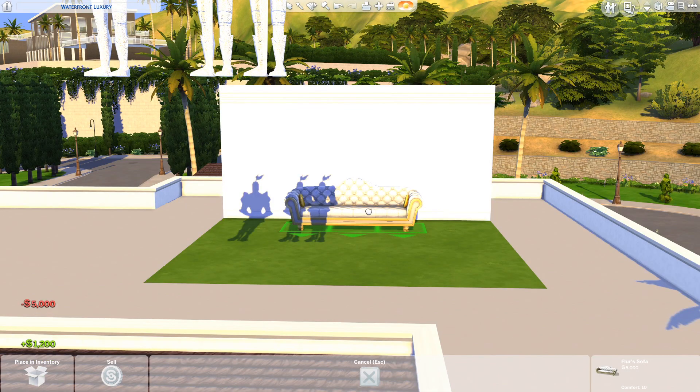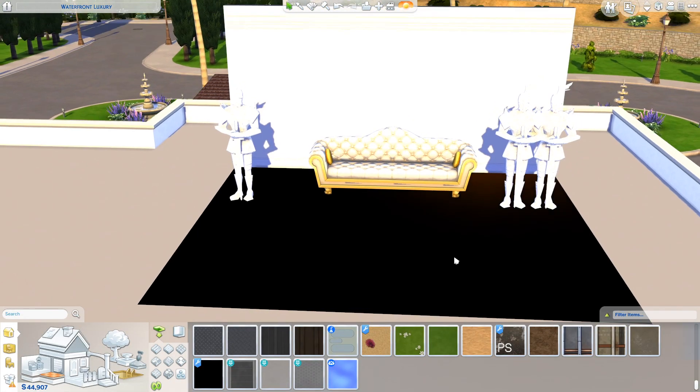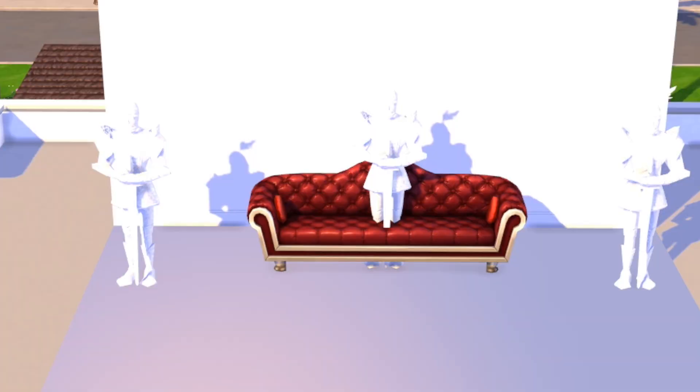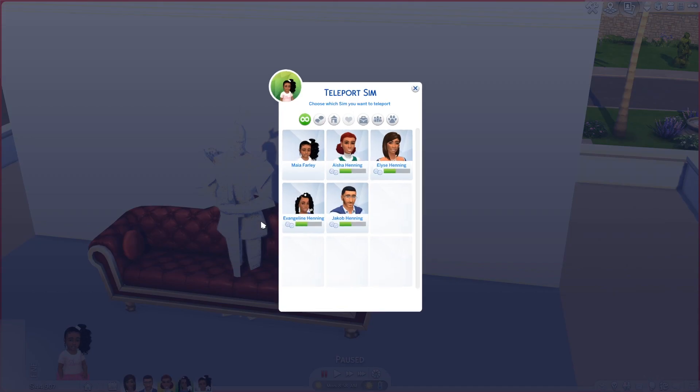For the sake of this video, I'm placing the teleporter men separately, but they will be placed inside of each other when it comes time for the photo shoot. For group, couple, and family photos, you'll always place the teleporters inside of each other unless the creator notes otherwise.